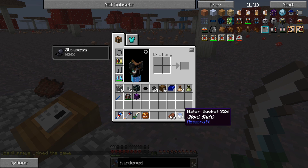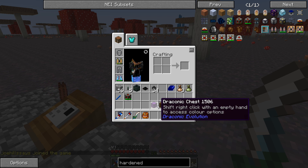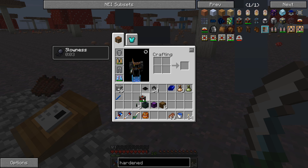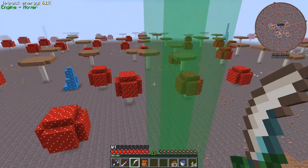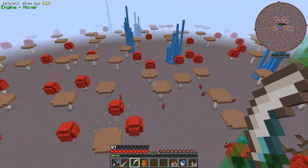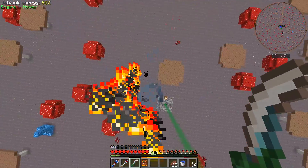I got everything made up that I think we're gonna need: better barrels for cobblestone storage, a draconic chest for ore and other stuff, a quarry, ender markers, a hardened energy cell for power, and some transfer pipes to get cobblestone where it needs to go. Now the first thing we need to do is figure out where we're going to put our quarry. I don't think anybody else has made it into this age yet - I don't see anything around that looks like something people have done.